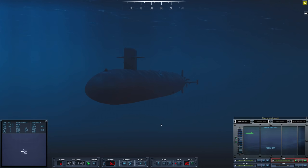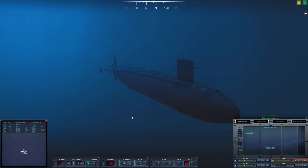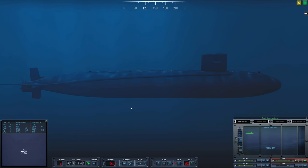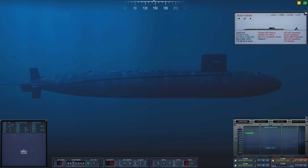Let's check the conditions here. The floor is at 737 feet, so we are operating in kind of shallow waters. Let's go ahead and deploy our towed array. It is indeed deploying, and we'll see if we can pick up this enemy SSGN. Sierra 1 off to the north.